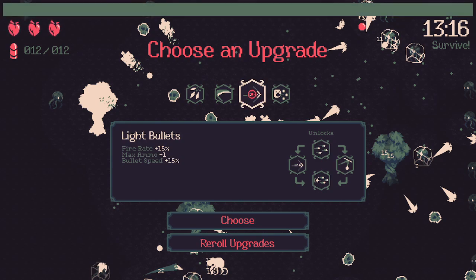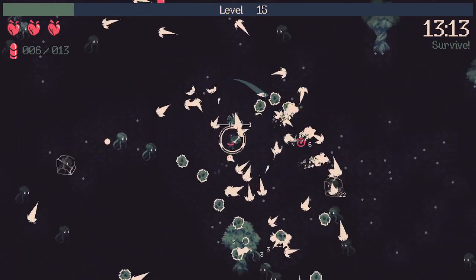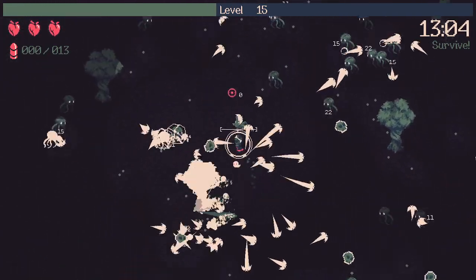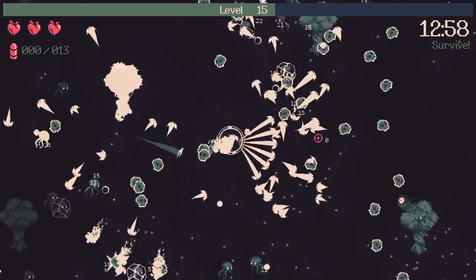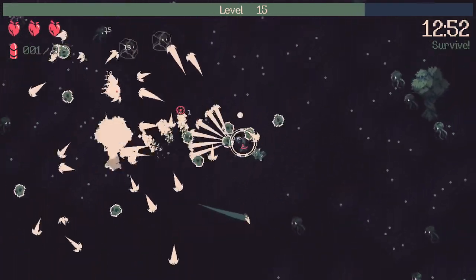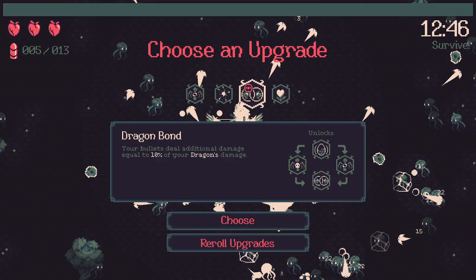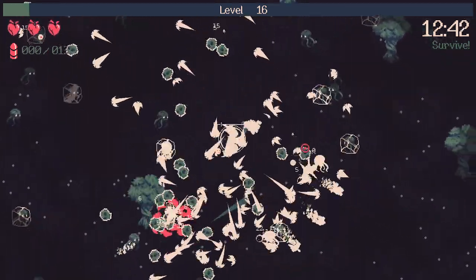I'll take Light Bullets here because we do want Death Rounds. And Siege as well — both would be pretty good here. Dragon Bond is an easy pick. Splinter is also very good for this run for the record. We need Dragon Bond and Death Rounds first for it to be really strong.